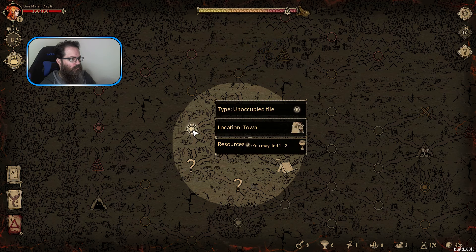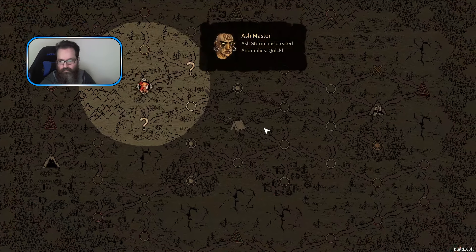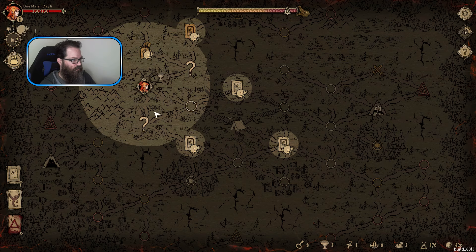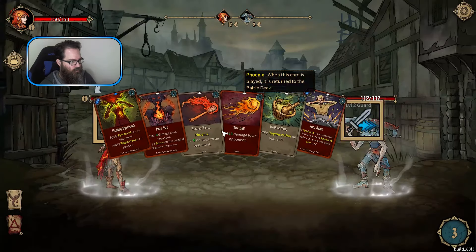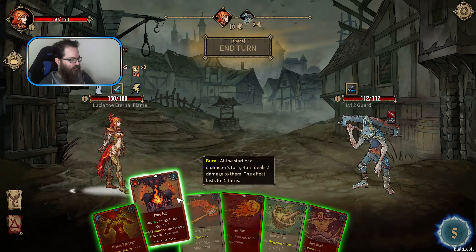Let's hit this button twice. I don't think I've got anything I want. Oh, let's get that back - we got a boss fight coming up! Ash Storm - nice. I don't know if we'll worry about it though.